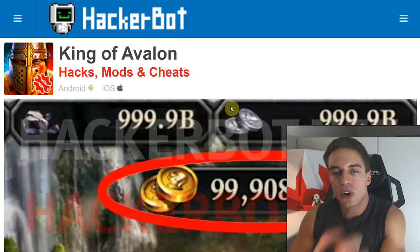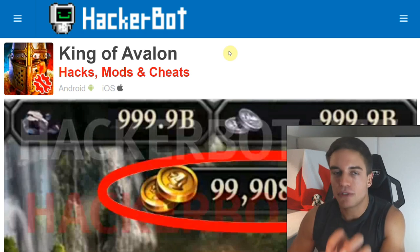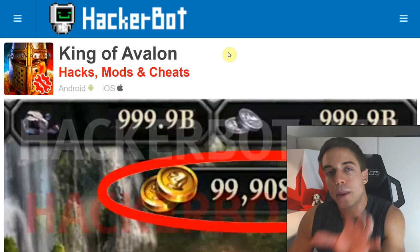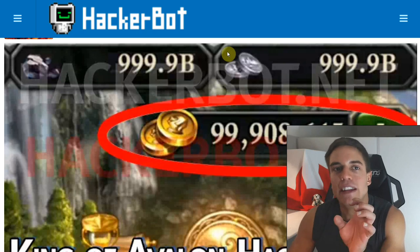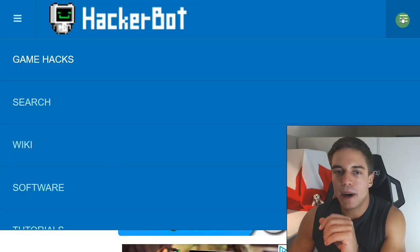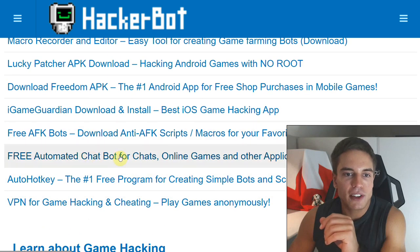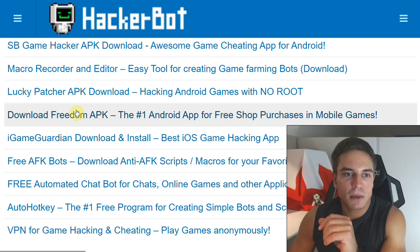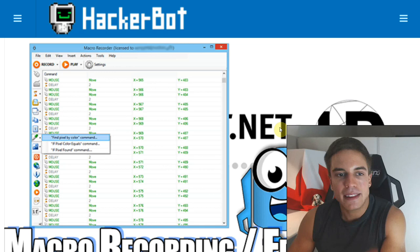Image recognition can make the bot more complex and powerful. That's usually software you have to pay for, and I'm not sure if there are free macro recorders with image recognition yet. But you can find one on hackerbot.net - go to the Software section and you'll find the macro recorder and editor we recommend. It does have image recognition functionality. You can also just Google 'HackerBot macro recorder' to find it.